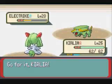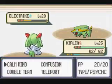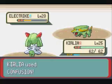Yeah, Coolier is real. It's in its base form, and I think in 5 levels Coolier will evolve. So use Confusion.